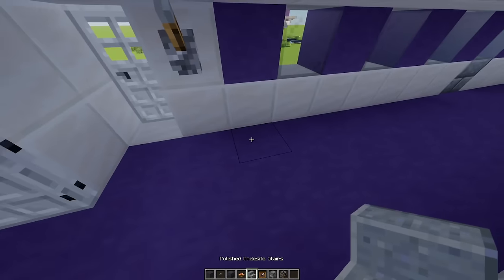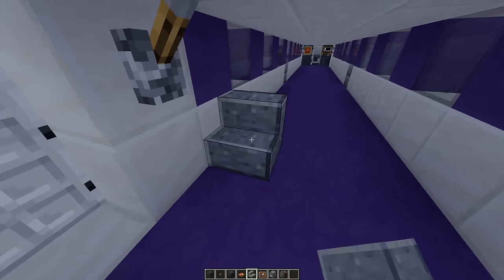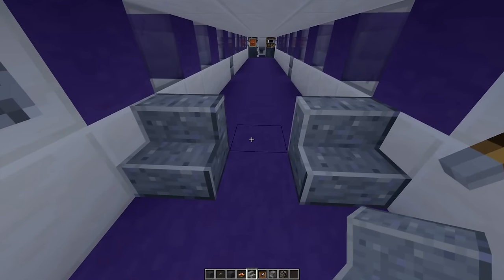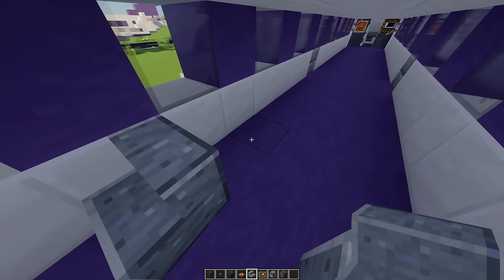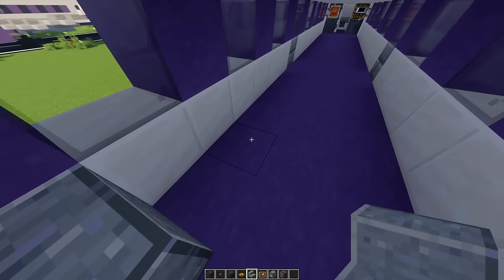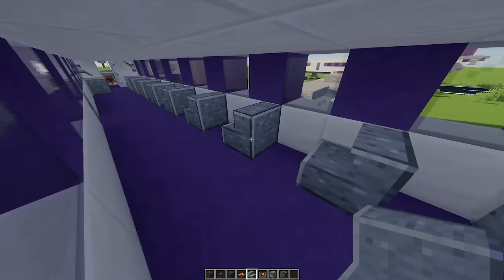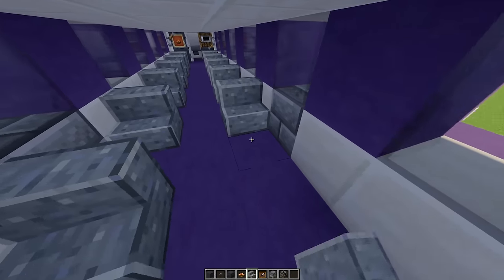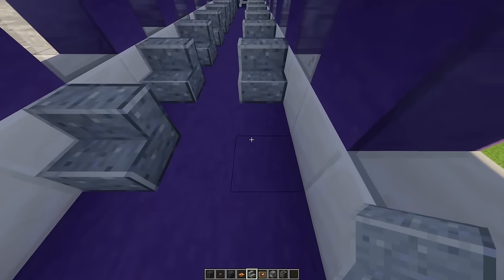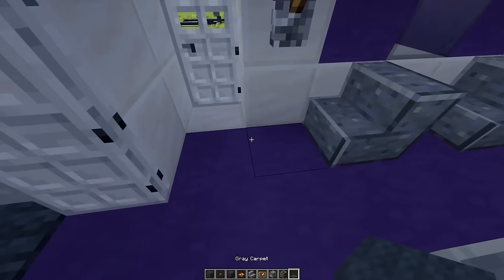Now let's add some nice comfy seats into the plane. I've got some polished andesite stairs and from this point I'm going to place one just there and another one on this side. Then on each side, whilst leaving a gap of one, I'm going to place another eight more stairs. Then just to finish this cabin off with some grey carpet, I'm going to place six in the front here and then place this going all the way down to the end.